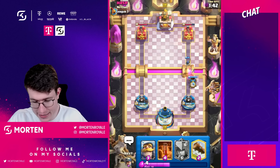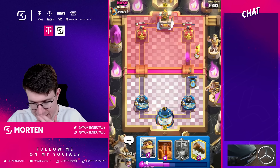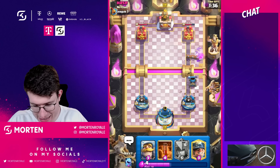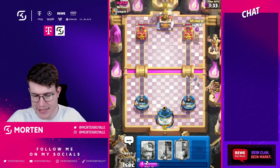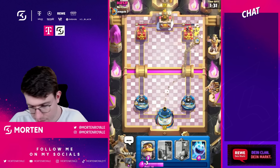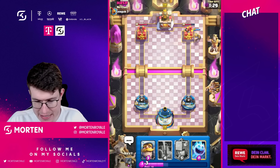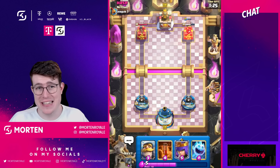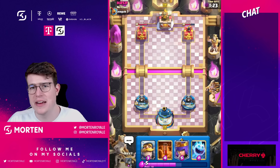I'm going for another mortar because I can — if he goes on the opposite side, the Knight is coming. I'll go Log here. I still think it's E-Giant somehow. He goes in for Lightning so I'm going Miner instantly at free elixir, because I know he doesn't have anything in cycle — or he has something in cycle but doesn't know what the safe spot is. We currently leak seven elixir.